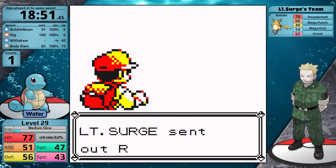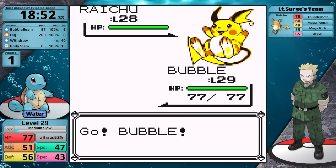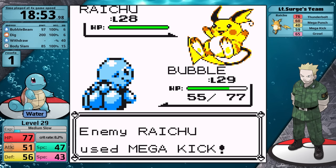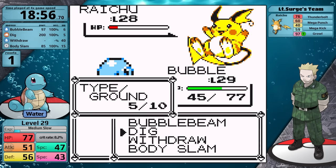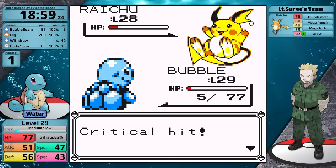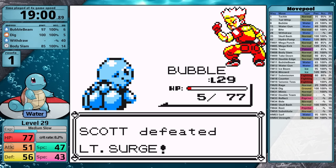Squirtle might have super effective damage in the form of Dig, but I think it's going to two-hit. If the Raichu uses Thunderbolt, Squirtle is likely going to go down. Instead, turn 1 it goes for Mega Kick, which does almost half. Raichu gets an X Speed while I'm underground. Dig hits, taking it to red health, but that means it gets one more attack in. It goes for Mega Punch, getting a critical hit, but Squirtle hangs on at 5 hit points, uses Body Slam, and knocks the Electric Mouse out.